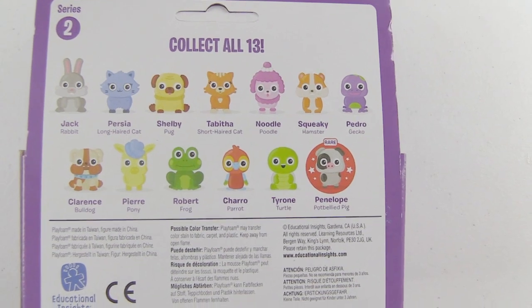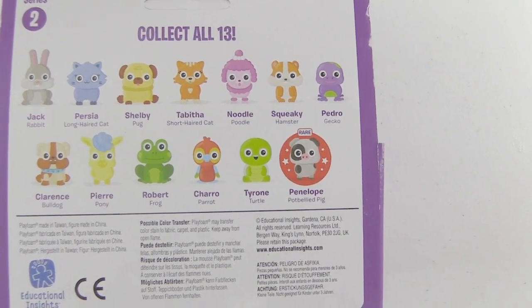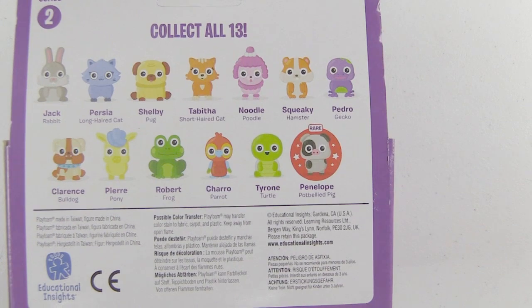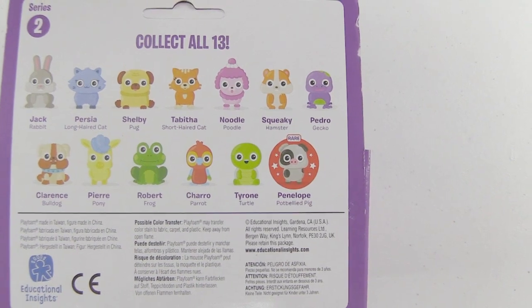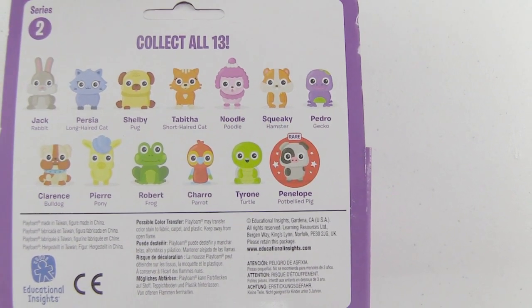There's Jack Rabbit, Persia the long-haired cat, Shelby the pug, Tabitha the short-haired cat, Noodle the poodle, Squeaky Hamster, Pedro Gecko, Clarence Bulldog, Pierre Pony, Robert the frog, Chara the parrot, Tyrone Turtle, and the rare Penelope pot-bellied pig.